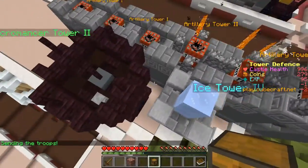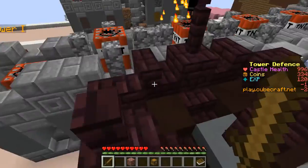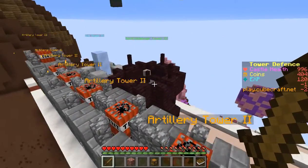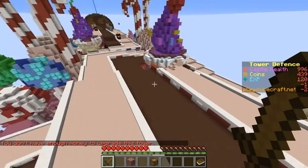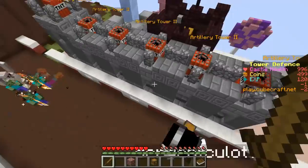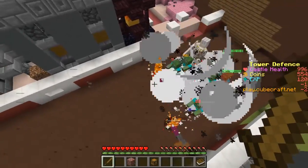Nice, a necromancer tower! If you buy more towers they will generally be bigger. The necromancer tower spawns an iron golem that can deal heavy damage — it's really useful but also really expensive. I'll save up for a Zeus tower, which is my strongest tower. It zaps a huge bolt of lightning and does huge damage to enemies.